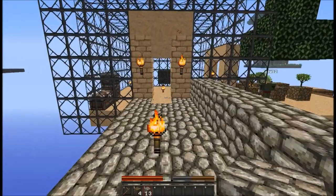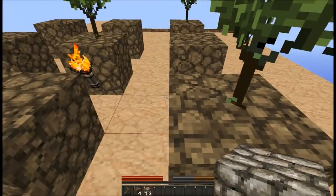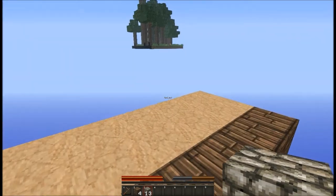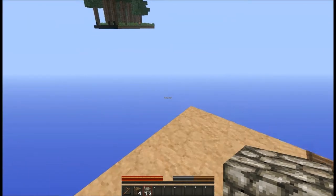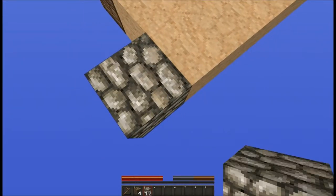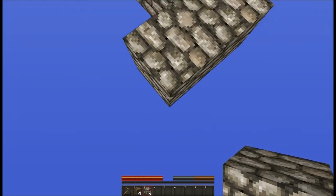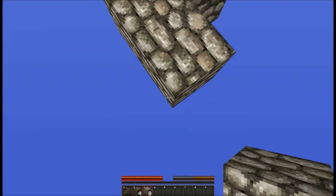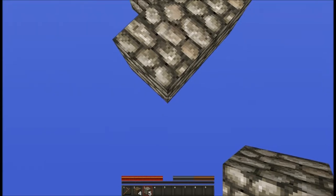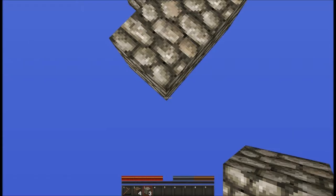Do you think we have enough wood to get over to the jungle area? I don't know if we have enough cobblestone yet. Well, I've just mined a bunch of cobblestone - about 13. That's a lot. And I'm completely wasting it right here. Are you gonna stop me from wasting it?